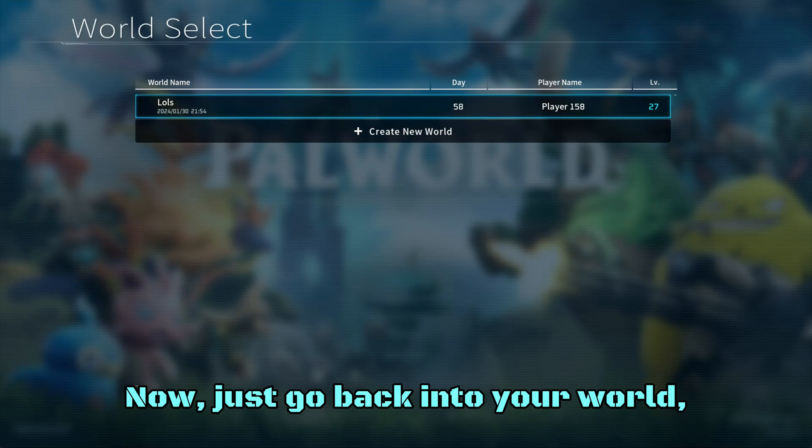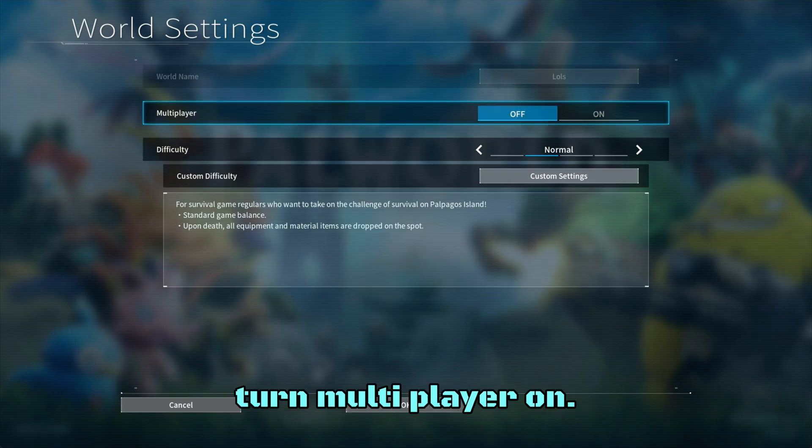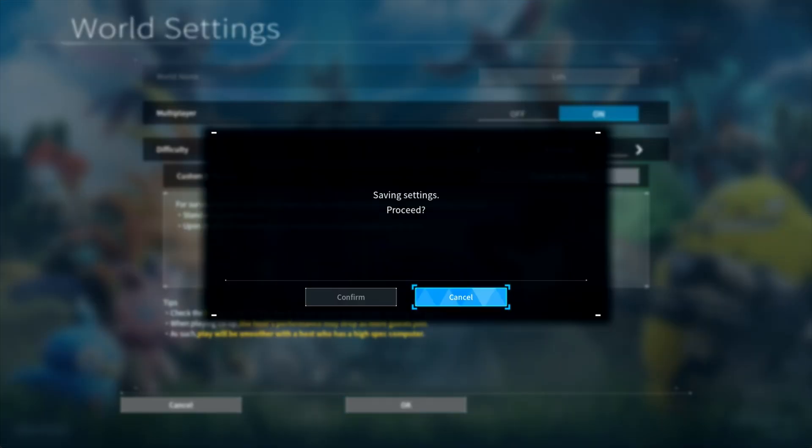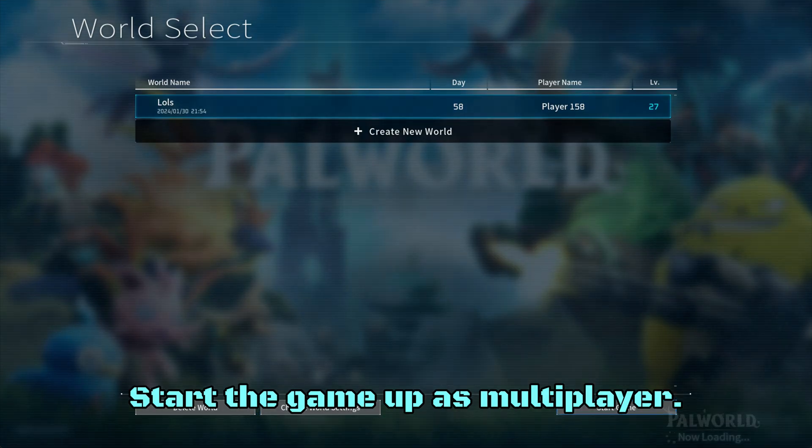Now just go back into your world, change world settings, turn multiplayer on, click OK, confirm it. Then bada bing, start the game up as multiplayer.